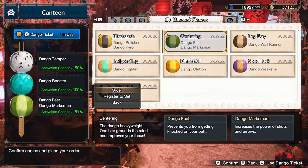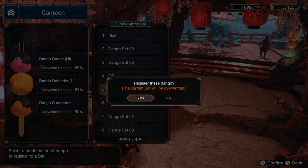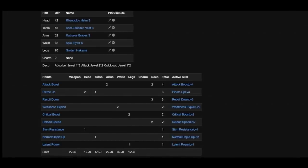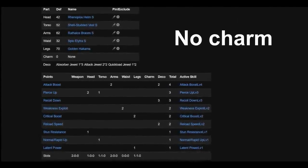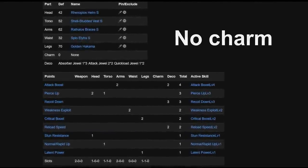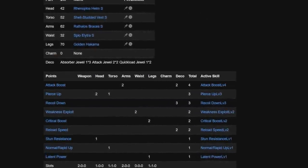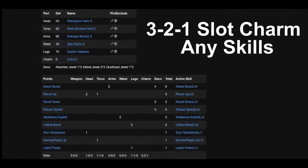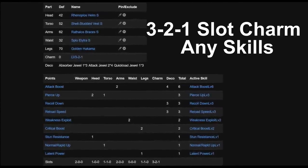For the build today, I do use a charm that not everyone's going to have. Chances are you're doing Narwa for the first time to get a charm, so I put together a build in Armorset Searcher for new players that requires no charm at all. It gets the basic damage boost with Pierce Up and Recoil Down. Pierce Up is a 20% damage increase, so it's kind of mandatory. And the same goes for Recoil Down, which allows you to shoot faster. Once you get a generic 3-2-1 slot charm, which enables more builds in general, you can upgrade to this, getting 2 more attack and maxing Reload Speed.